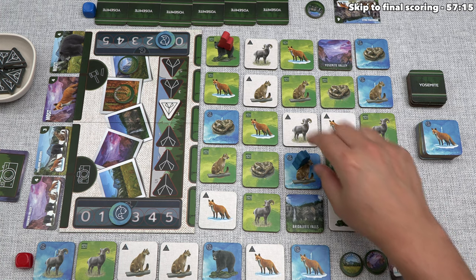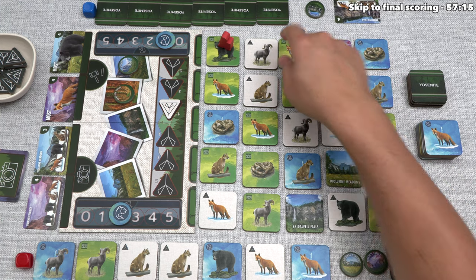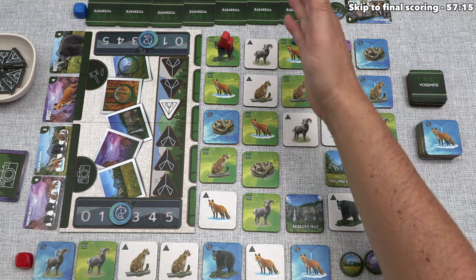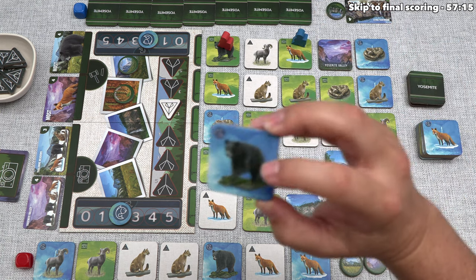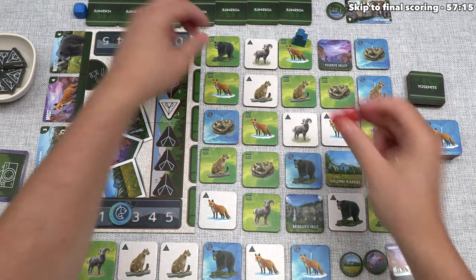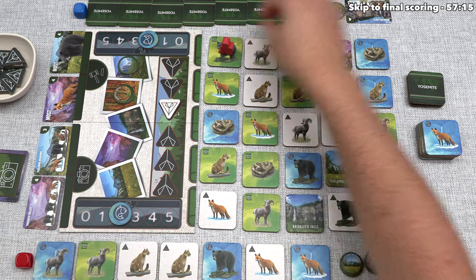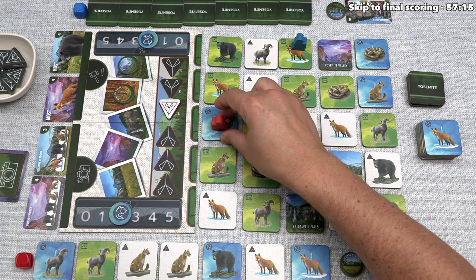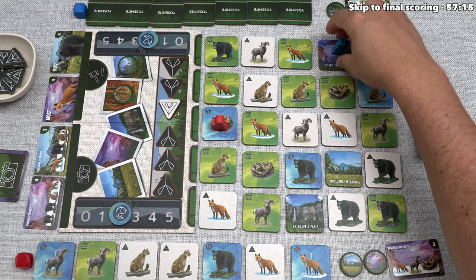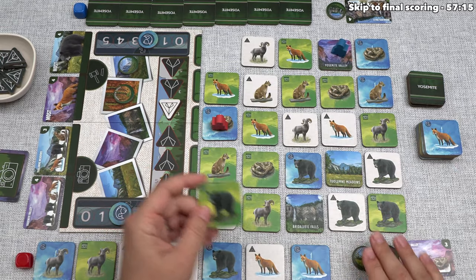Blue is on a cougar and activates it — they go to the edge in one of these directions, all the way over here to that red fox with a photo icon. They gain this cougar and get one fish. They're also at seven tiles and finish their turn by drawing another bear. Blue is done, so we can go. We've been working towards this for a few turns — let's activate this black bear. It moves us exactly two spaces in one direction. The blue player blocks us in the other direction, so we have to go this way. We can also optionally move our opponent.